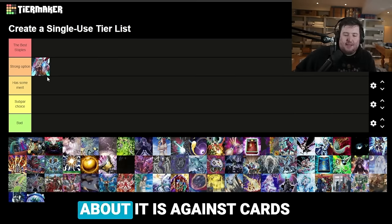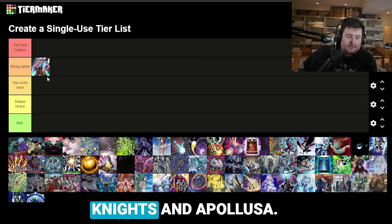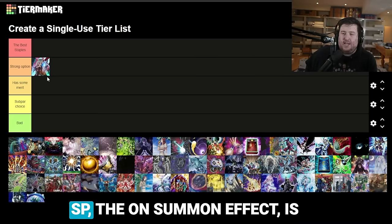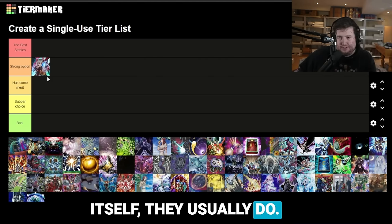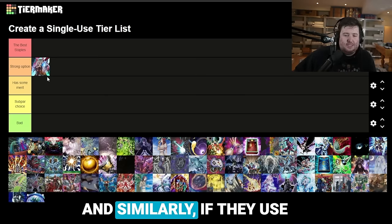The biggest thing I like about it is against cards like IP Mascarena, SP Little Knight, and Appaloosa. All three linked monsters are somewhat weak to Ghost Ogre. SP's on-summon effect is not, but the other effect is — assuming they target itself, which they usually do. Mascarena, if you Ogre, will turn that off. And similarly, if they use Appaloosa as a negated card, Ogre will turn that off.